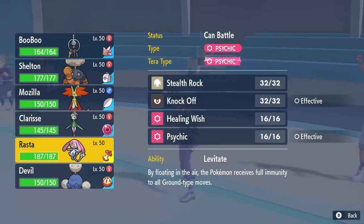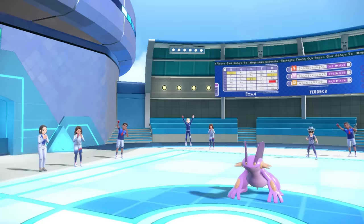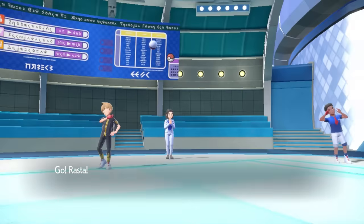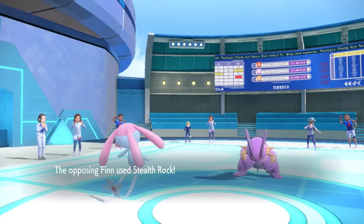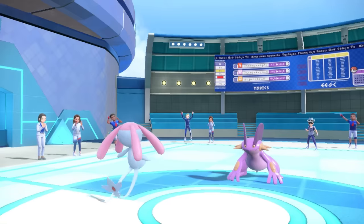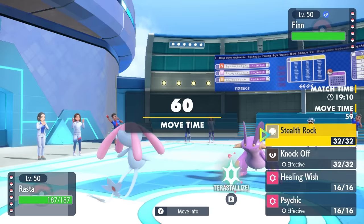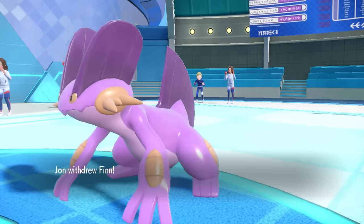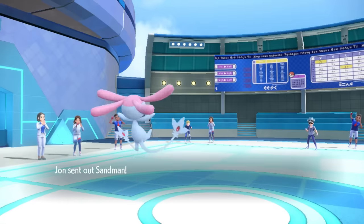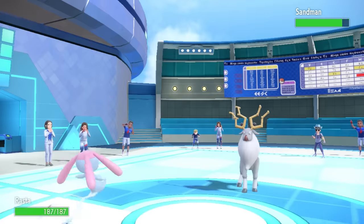They actually go for the Yawn, which is fine, so I just get out of there to avoid sleep. Expecting an Earthquake, I bring in Mesprit. This thing is here to get some momentum with Healing Wish, but I can also set up Stealth Rock and Knock Off. They end up going for Stealth Rock that turn, so I match that and set up rocks of my own, as they switch into the Sandman.